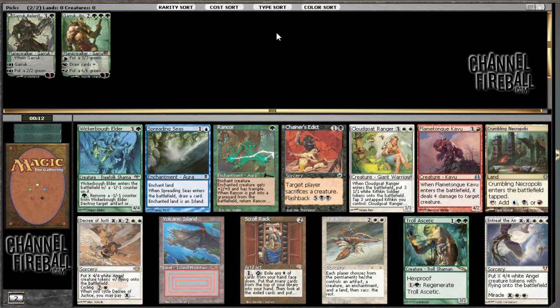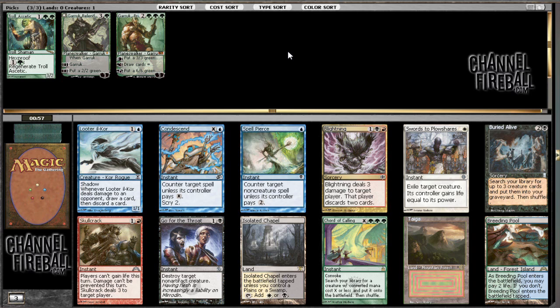I'm just gonna take every green card I see and hope it works out. Courtly Calling is fine, but Breeding Pool is excellent. Am I more likely to play green-blue or green-red? Taiga is here as well. I did pass a Tropical Island, which stinks for me. Could just take the Taiga and hope the Kurt Ape wheels and have some mediocre red-green beatdown deck. I'm just gonna take the Breeding Pool here — blue is so much better than red.